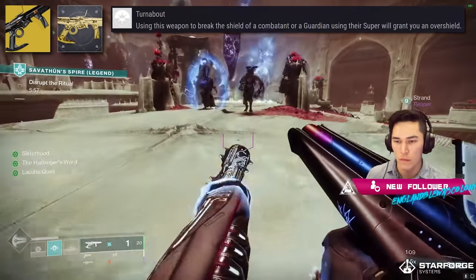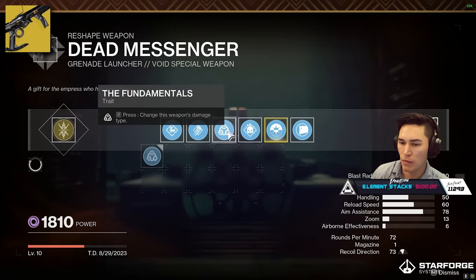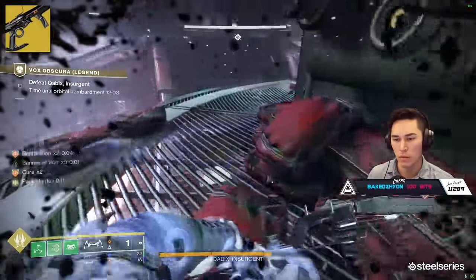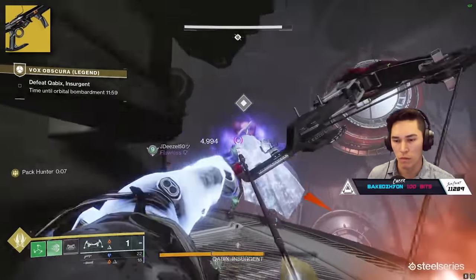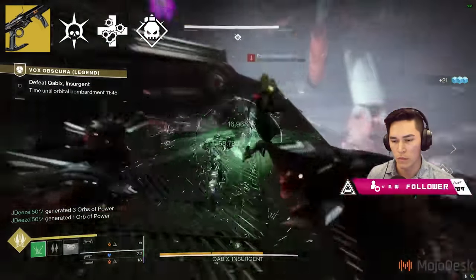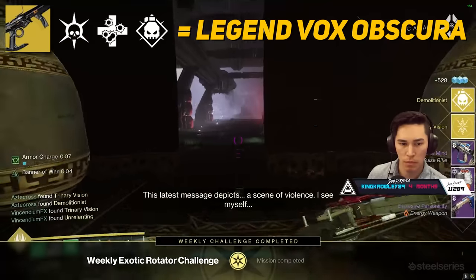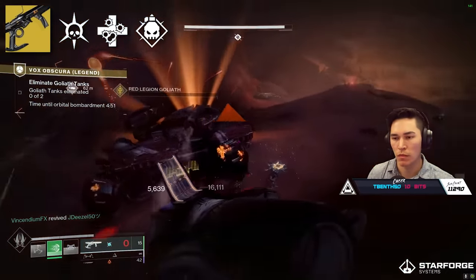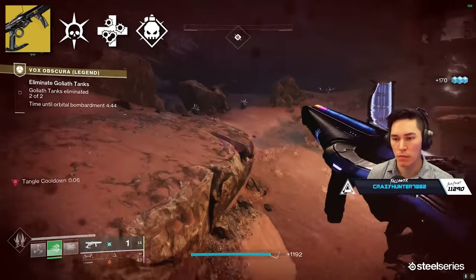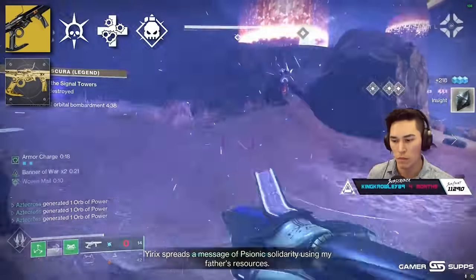Turnabout works by breaking the shield of a combatant or a Guardian using their Super, which grants you an overshield. To unlock the barrel perks, magazine perks, and stocks, all you need are the intrinsics, which you can get from both the normal and Legend version of Vox Obscura. But to unlock the three different traits — Thresh, Unrelenting, and Demolitionist — you have to complete the Legend version. Every time you complete Legend Vox Obscura, you will get one of these traits. If you're looking to maximize efficiency, just run Legend three times: you'll get the intrinsic every time, plus one trait and the catalyst. If you don't have the catalyst yet, you'll need to do it four times.